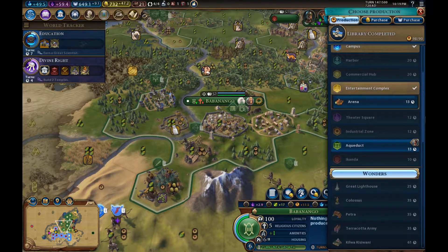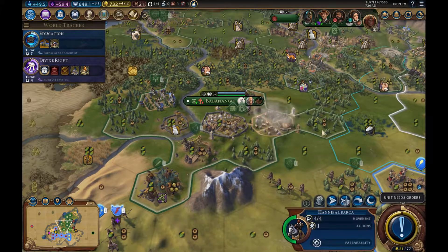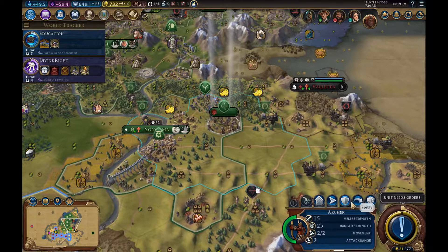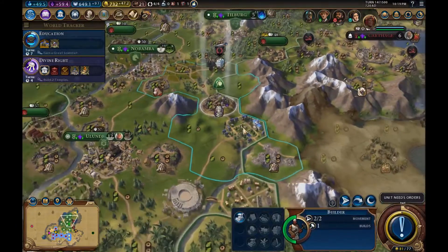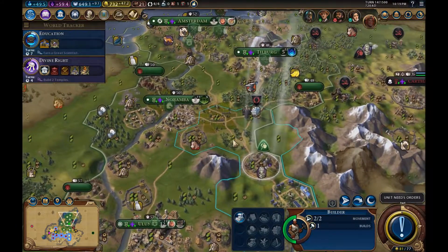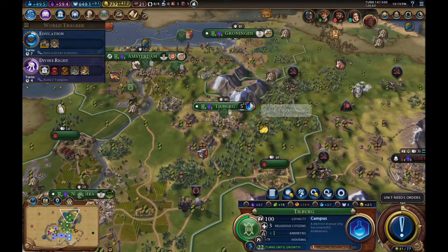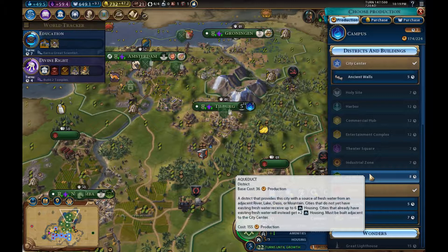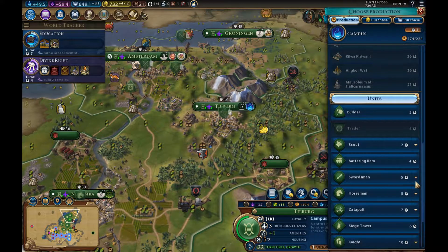I think we're going to go for an arena — it's going to really help with the amenities, and if we can keep on top of them we're going to be looking a lot better in the long term. We could probably do with getting the policy which helps upgrade as well. What do we want to do with this builder? You have got a real housing problem coming on. We can build an aqueduct, which will help once the campus is done — so that's probably going to have to be the next port of call.